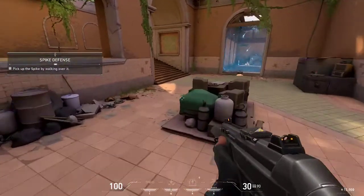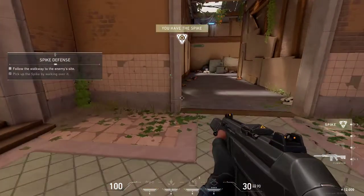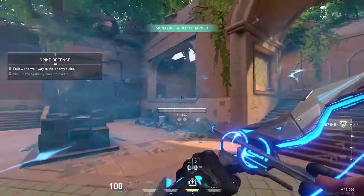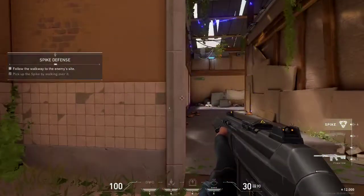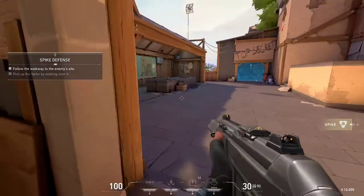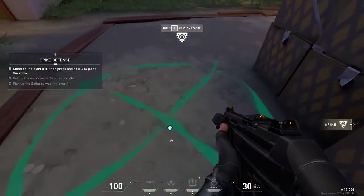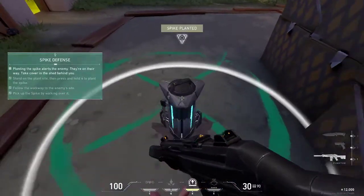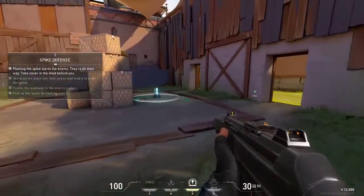Where's the spike? Practice taking the spike to the highlighted site and planting it. I have the spike. My ult's not ready. X is the ultimate, okay. This feels like CSGO. The attackers plant the spike, the defenders will try to defuse it. I'll send in some bots - take cover in the boathouse behind you and defend that spike.